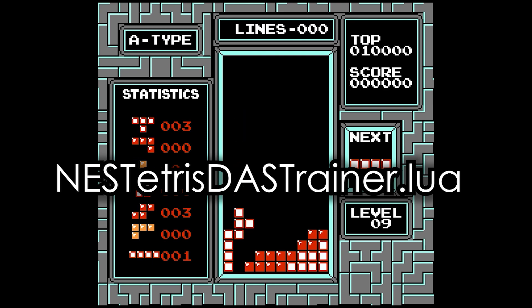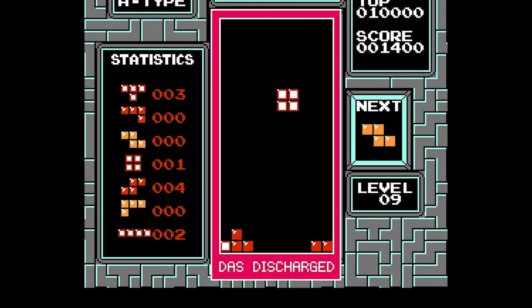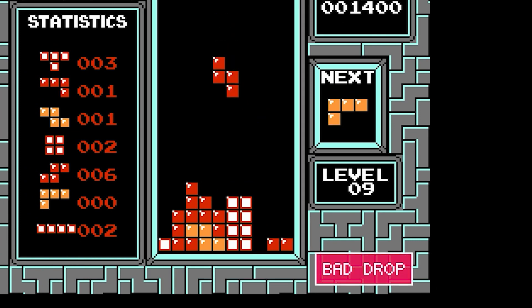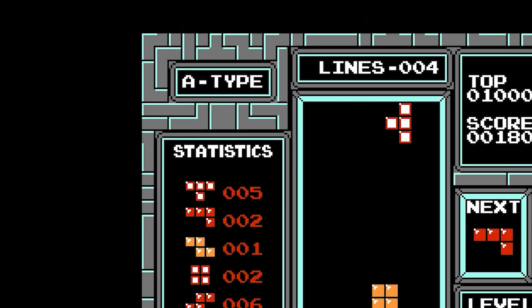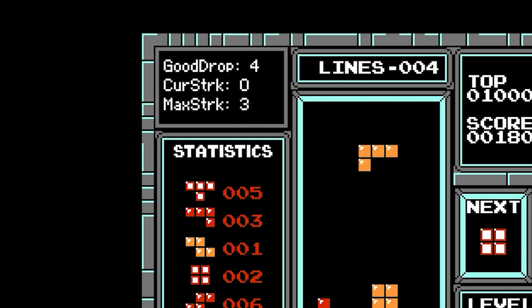The DAS Trainer is sort of a mini-game or meta-game overlaid on top of Tetris. First, it gives a very clear indicator every time you lose DAS charge, so your goal is to keep that red frame from ever appearing. Next, it keeps track for each piece whether or not the meter was charged for the entire drop — if so, the drop is good; if not, the drop is bad. Finally, it keeps score for you, tracking the total number of good drops, the current streak, and the best streak of the current game.